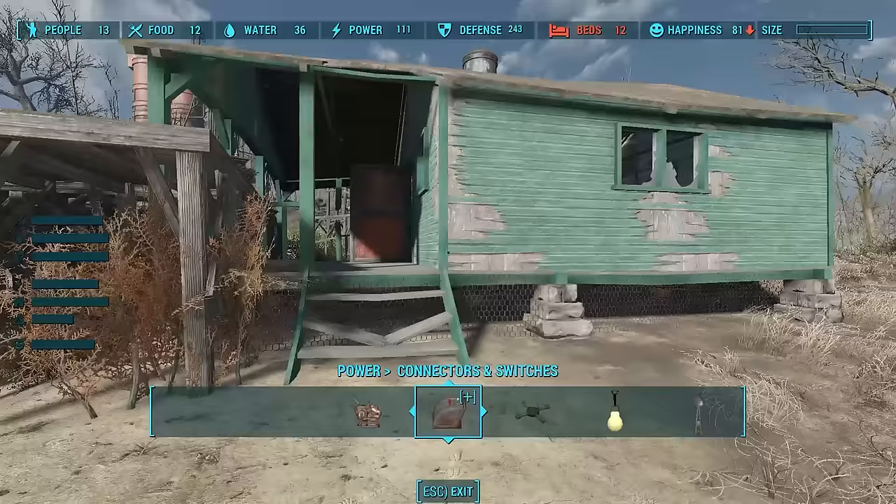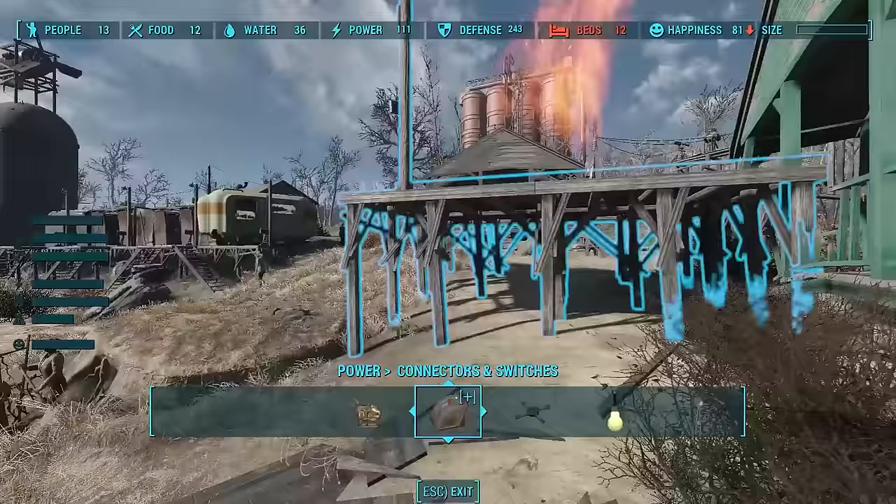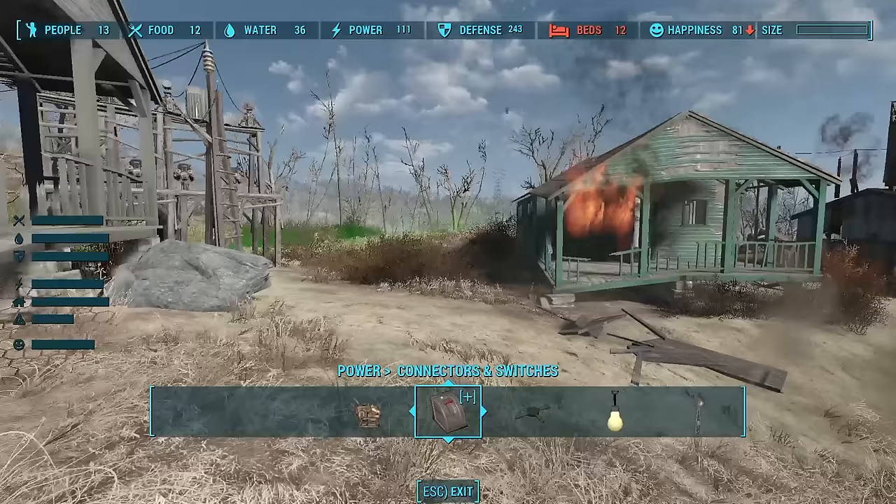If you need to move one of these homes because you made a mistake — look, I built this one into this house and it's hovering — you can fix that easily with this fun animation. Scrap it? Yes, I would like to scrap it. And it just disappears in front of your very eyes.